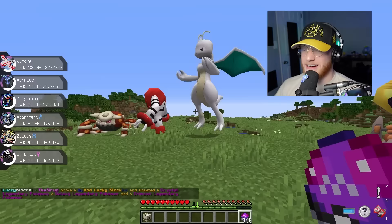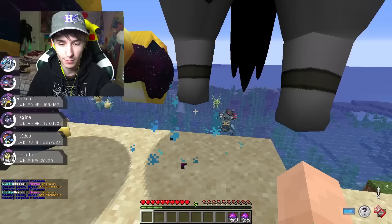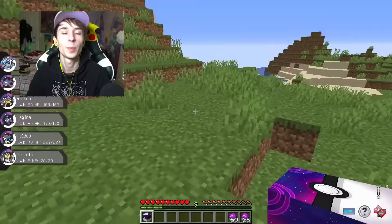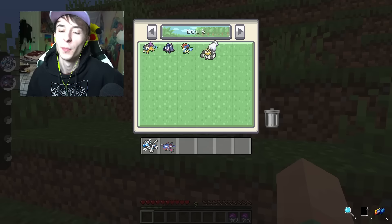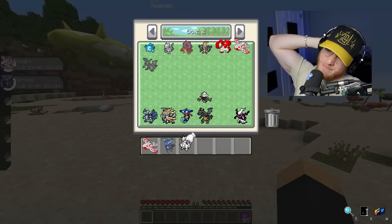Another one — a Mewtwo Knight, dude! Are you kidding me? Let's see what we can get. We get another Terrakion, another Melmetal, and our final lucky block is actually a fusion. But that's just fine — we got this beautiful Melmetal. I'm going to go with the Mewtwo Knight as my Pokemon. The Dragon Knight Mewtwo Fusion is just so awesome.